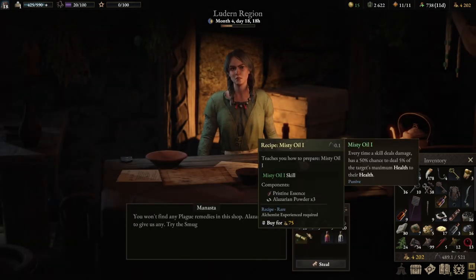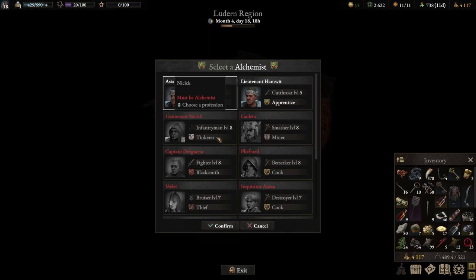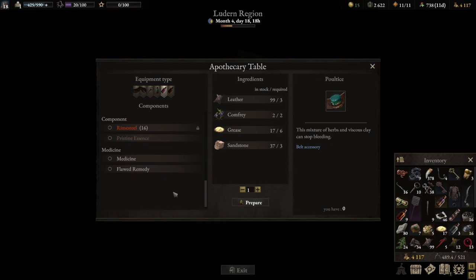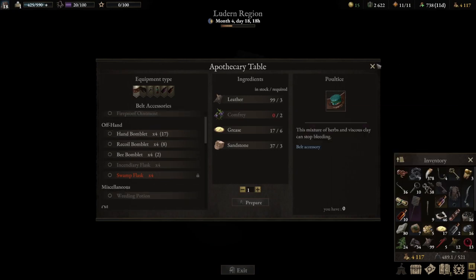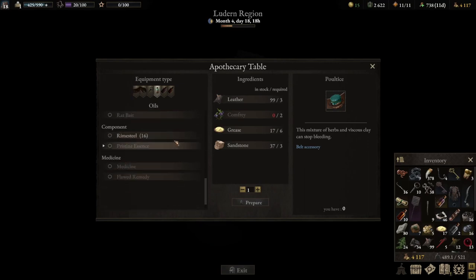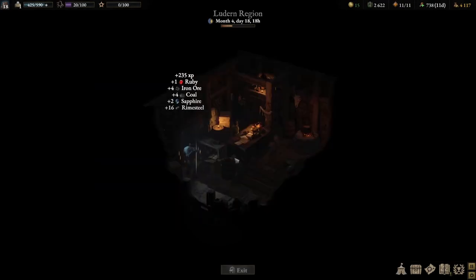You won't find any plague remedies in this shop. Alizar refuses to give us any — try the smugglers. Getting two alchemists isn't necessarily a bad thing. Now we'll use the other alchemist because what I want to do is create more rhyme steel for crafting. We need more grey cluster.